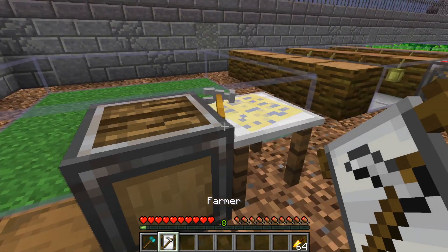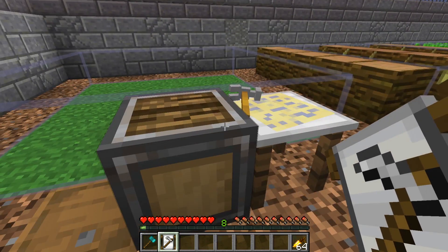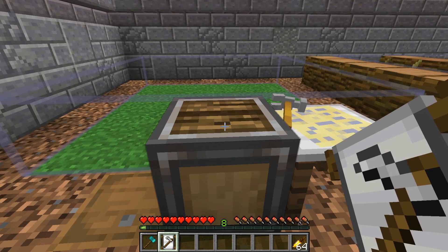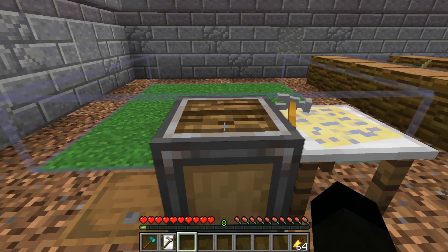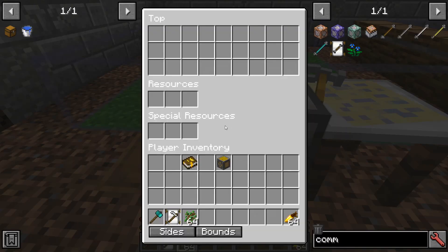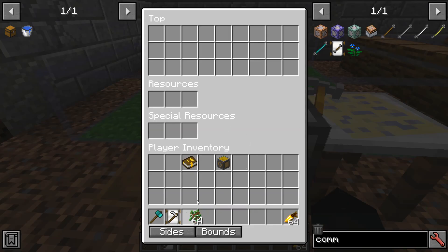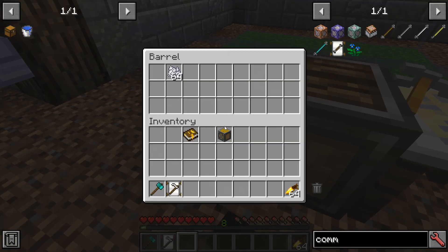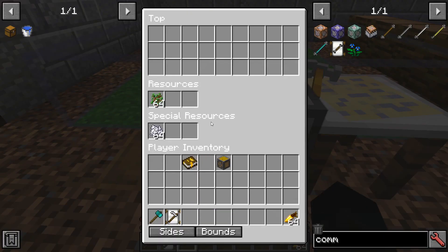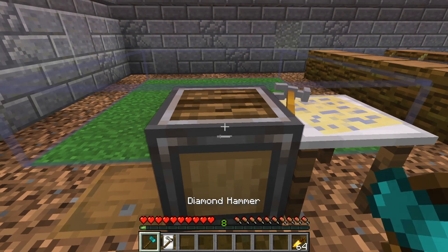Next is the tree farm — an axe goes in the middle, and if you want an NPC for this you would need to give him an axe as well so he can be a lumberjack. You stick any tree saplings in and it recognizes quite a lot of modded trees as well, so if you have multiple mods installed you can use those too.